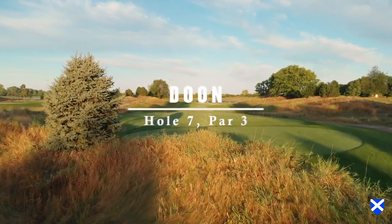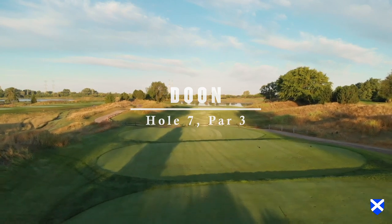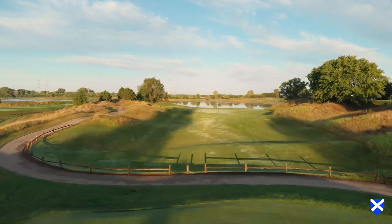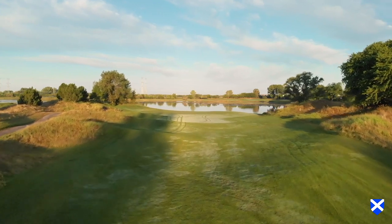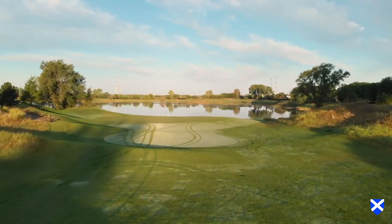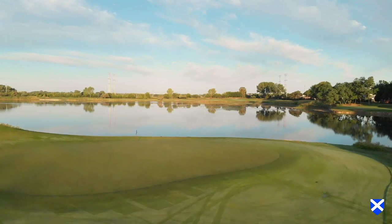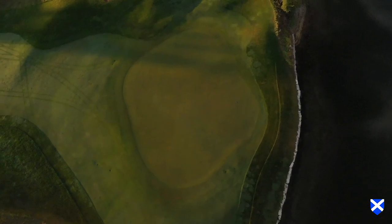Hole number seven, Dune. All 18 holes are uniquely different at Mistwood, especially the four par threes. The Scottish name Dune means down and best describes this scenic par three that plays downhill from the tees to the green with Loch St. James lurking in the background. Your best play is to the middle of the green, as two plateaus on the right and left side of the green both slope down to the middle. Be careful not to overclub, as Loch St. James is very tight to the back of the green.